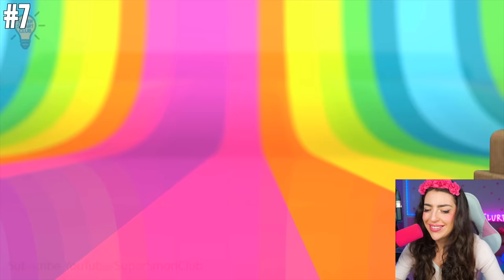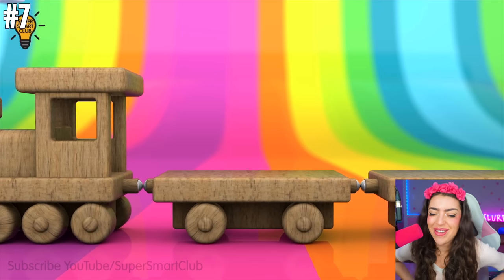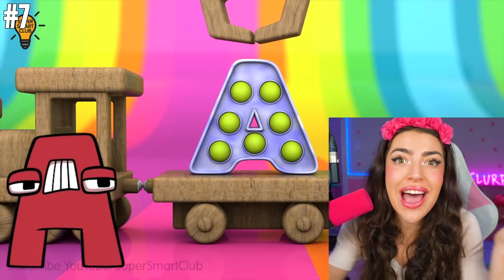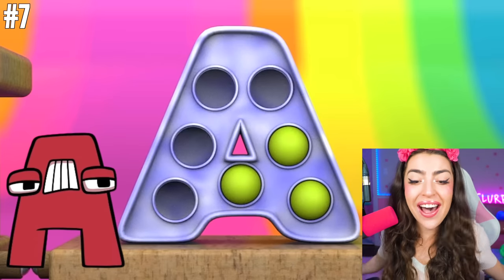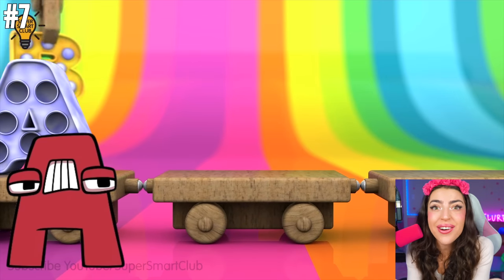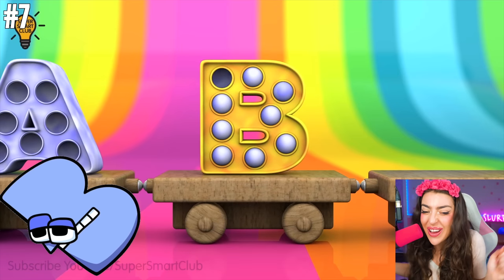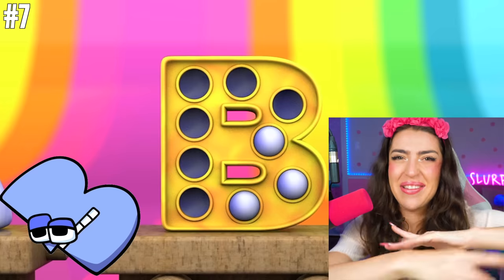What do we have here? A choo-choo train, and it's made out of wood! But look at that, family — we have the letter A, just like A from the alphabet lore! These aren't just regular letters — they're pop-it letters! Next up, we got B, just like B from the alphabet lore too! That one gave me chills!